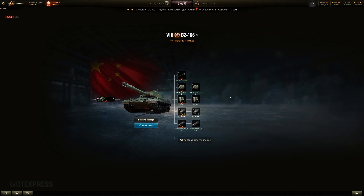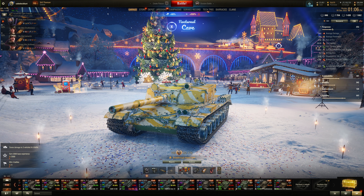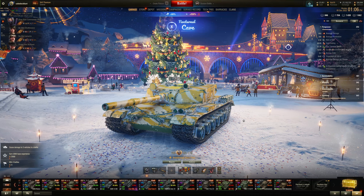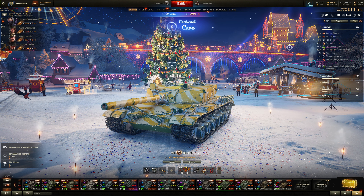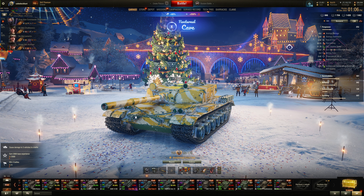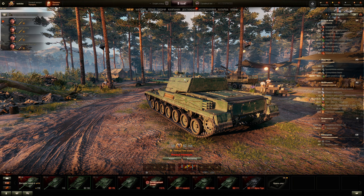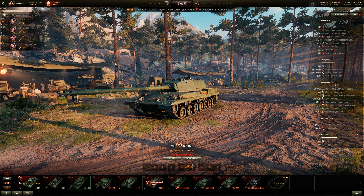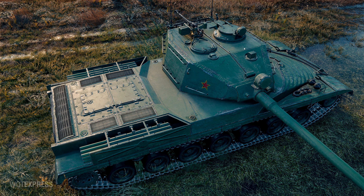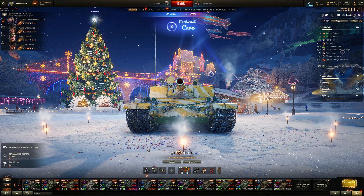Equipment-wise I still think about the same equipment as the BZ-176. Likely a rammer obviously to increase the DPM - about 2000 DPM with a rammer up to about 2200. This thing has about the same DPM if you manage to penetrate all the high explosive rounds, which is a big if. But you deal a lot of alpha, sometimes 900 alpha if you roll high onto something like an IS-7 or E-100 hitting weak spots. The BZ-176 has more effective hull-down positioning because the commander cupola and loader cupola are smaller. The cupola on the 166 is dramatically bigger - so rammer, vertical stabilizer to shoot while moving and wiggle your hull or turret to throw off shots. And likely vents for the first slot to help out with survivability.